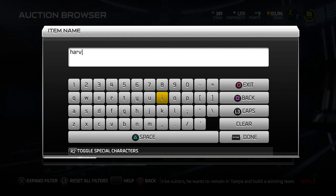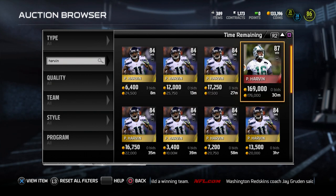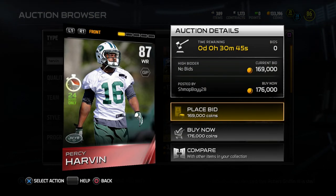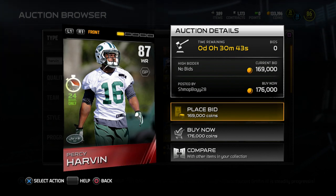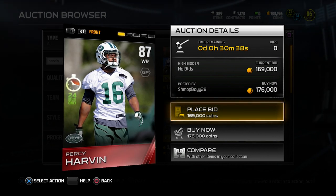I think the item attributes overall are pretty solid here for Percy Harvin. Obviously he's a new member of the Jets, so they want people to be excited about that and give him something people are going to be entertained by. There is the item right there — 24 hours only Percy Harvin elite edition. He is 87 overall, so pretty good — not a bad item.